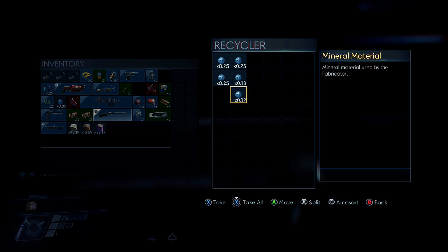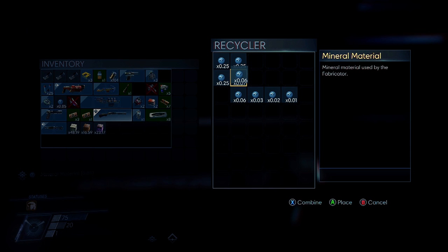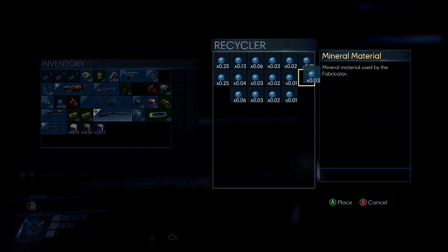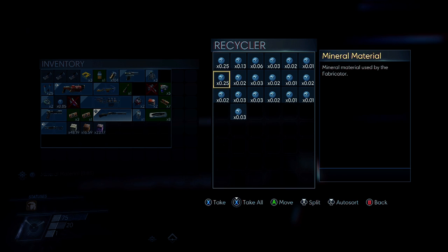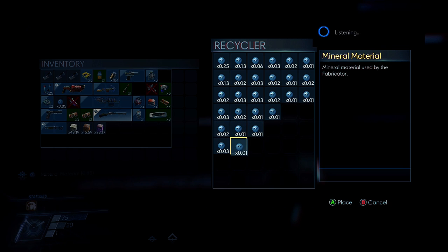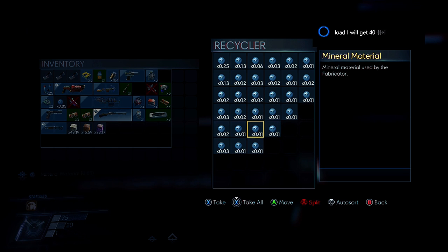The previous glitch was a lot faster, but this is going to get the job done. You see I'm just breaking it down — I want to make sure each square does not go over 1. If you have any questions let me know in the comment section below. I'm just splitting these apart until I fill up all the squares, and after you do the quick save and quick load I will get 48.